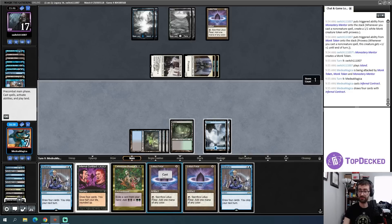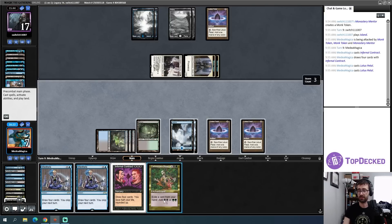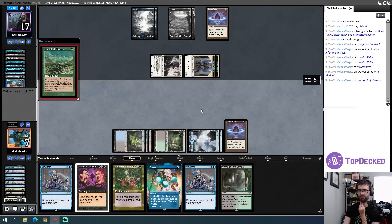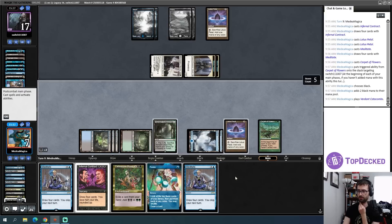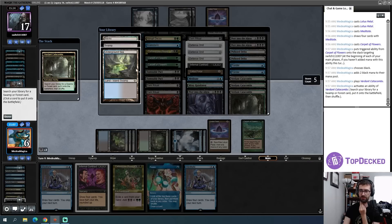I cast some stuff — here's a Petal, Petal — and now I have to decide if I want to Bloom now. If I Bloom now I can play Infernal Contract with one floating and then have this in play if I draw something big. This is probably one of my few opportunities to cast Bloom. Maybe I just Meditate — let's do that. Carpet is quite actively good. Opponent only has two islands despite having five mana sources.